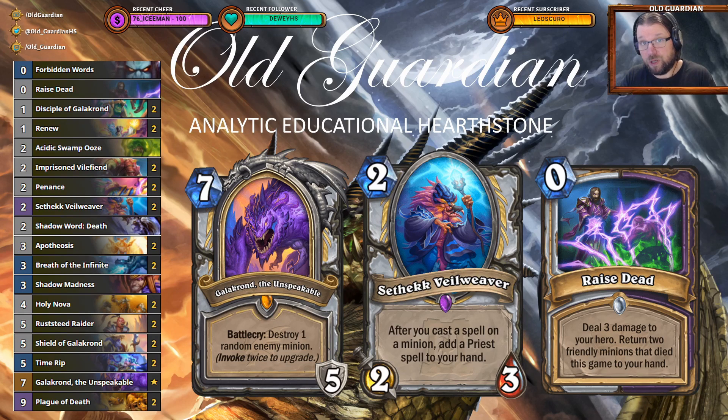This Priest deck closely resembles the deck I already played during Ashes of Outland. It has four epic cards: two copies of Setek Valeweaver and two copies of Plague of Death, because you need that random generation in order to contest other decks if you want to play control. You have Priest Galakrond and Galakrond the Unspeakable, and with that you get the hero power to generate random Priest minions. That is a very important part of this deck — Setek Valeweaver, after you get a spell on the minion, adds a Priest spell to your hand, so you also get random stuff.